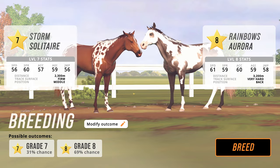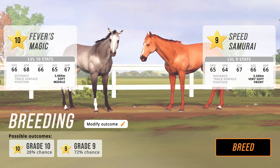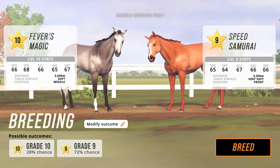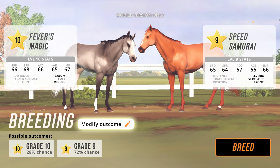Try to breed mares and stallions that have higher grades and stats because these will be passed on to their babies. You may want to breed a lower grade horse to enter more live events, and you can do so with the modify outcome button.